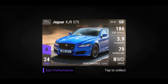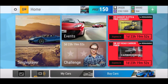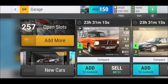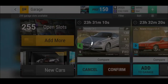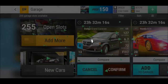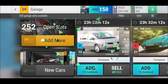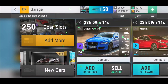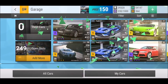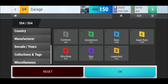Oh — EPIC! Ladies and gentlemen, epic card: Jaguar XJR 575, one of the newer ones, 24 RQ. Jaguar is a tricky brand for me. I still have the F-Pace which I don't think I ever maxed out. Let's look quickly — I'm excited about the TVR too. That Jaguar has 79 handling — there must be something to it with 24 RQ points, it's a freaking epic!